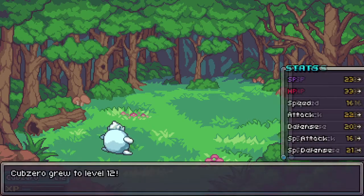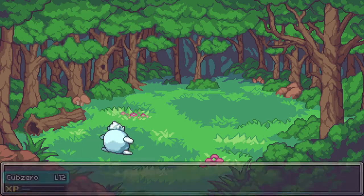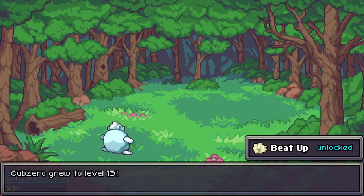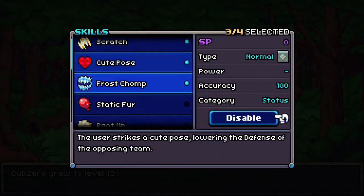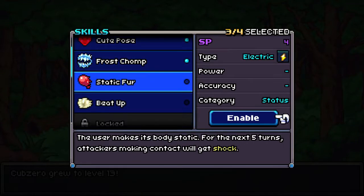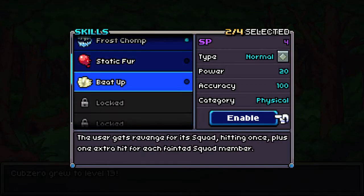900 experience — awesome! What are you going to pull out here? He's going to be almost level 13. Beat Up actually does damage, so let's take Static Fur out. Cute Pose out so that we have Beat Up available.